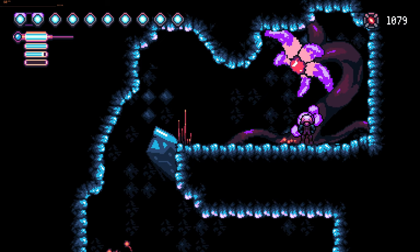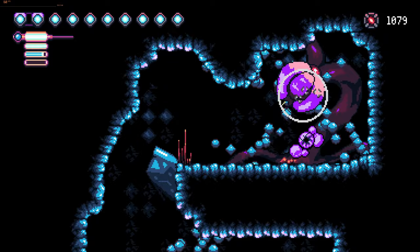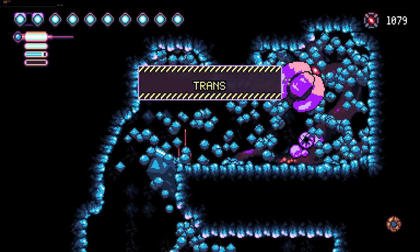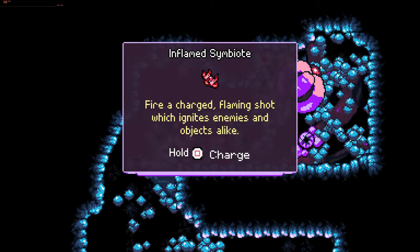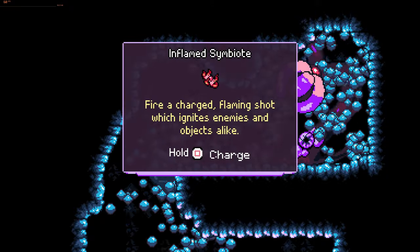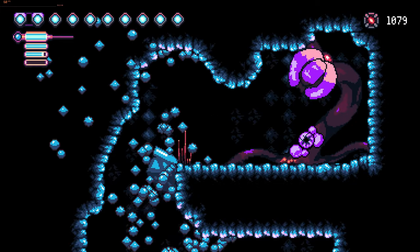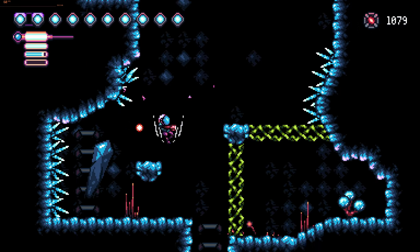Here you've got what is probably, for most people, the final transmutation symbiote in the game. This one is a charged shot — the Inflamed Symbiote — and as well as being a charged shot, it also sets things on fire. You can use it to get through the green vines, as I'm about to show you.